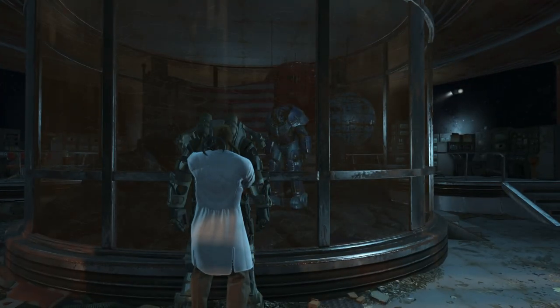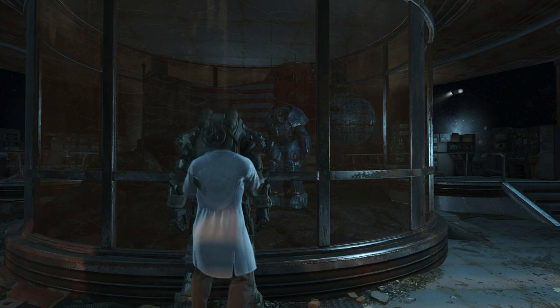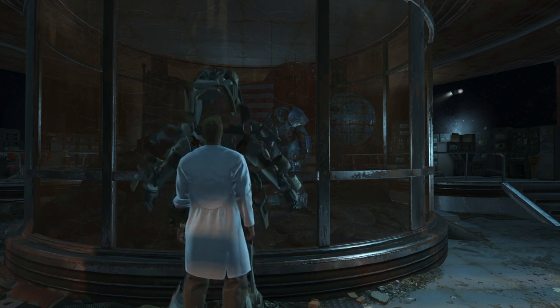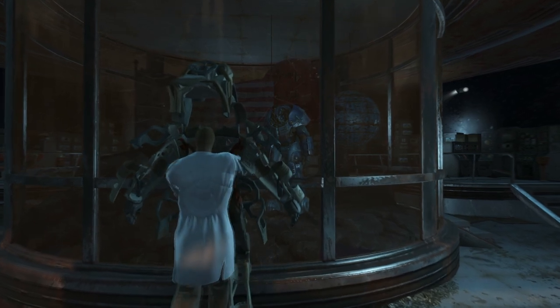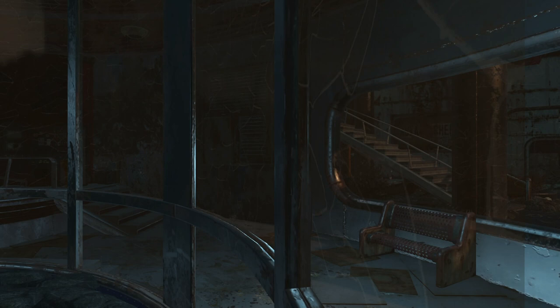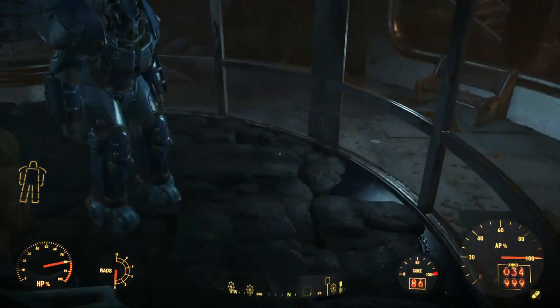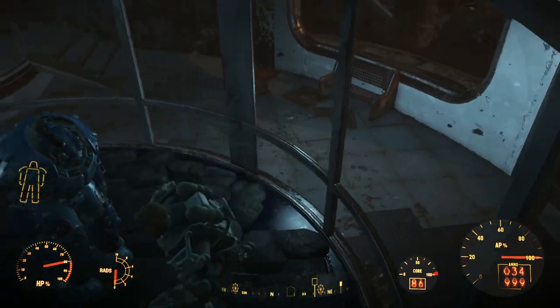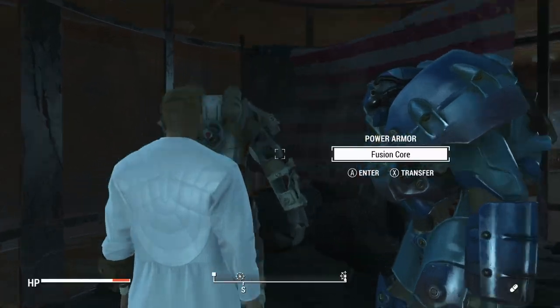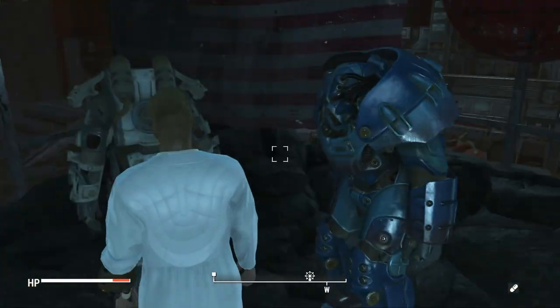What you want to do is look over to the left and hold A to exit the Power Armour — or hold X if you're on PS4 — and this will glitch the game. As soon as you're out of the Power Armour, spam A or X to get back in. If you do this correctly, you should start to glitch out. When you climb back in, your character model doesn't match up with the Power Armour animation, and you should end up through the glass. You might not get it on the first try, but keep going — this glitch still works, I literally did it yesterday on two characters.